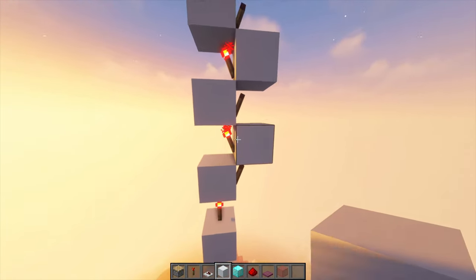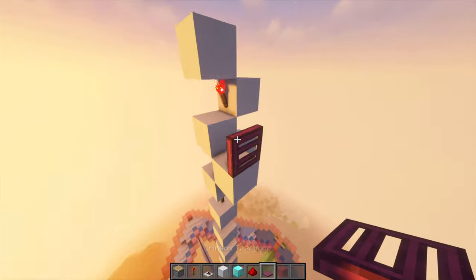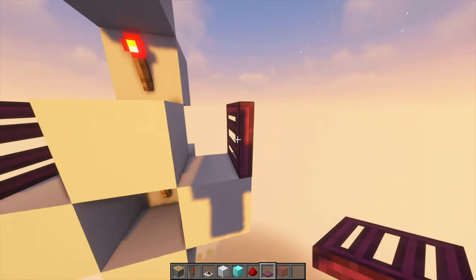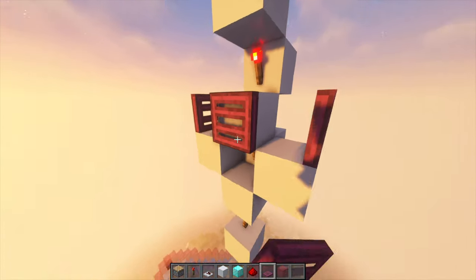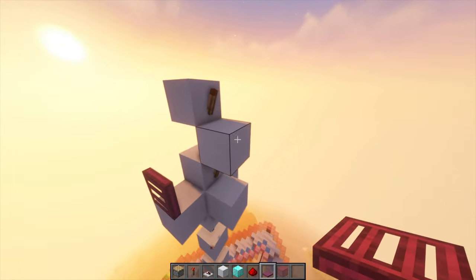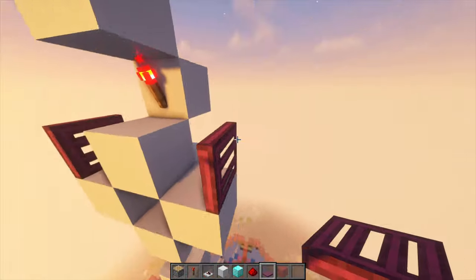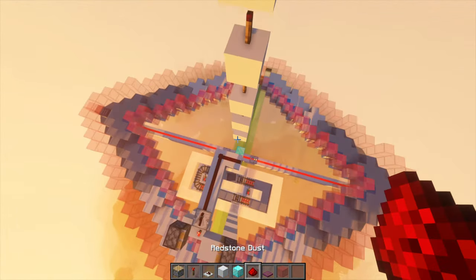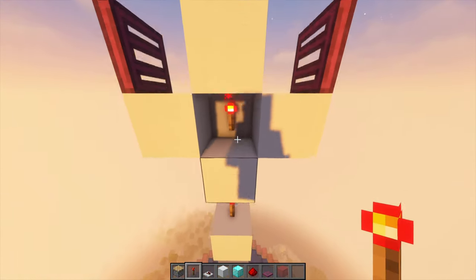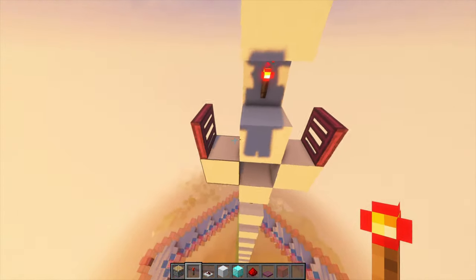On the first one that's on, place a block here and then a trapdoor there — do this on both ends. As you place that trapdoor, you'll notice it's automatically open. Usually they are closed, so this is correct. If you want to test it, break the redstone below it and it will open. Place it back and it will close. Place any block around this and make sure to slab it on top.